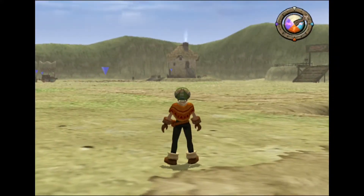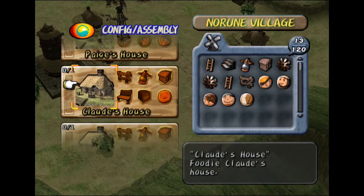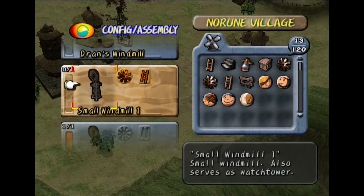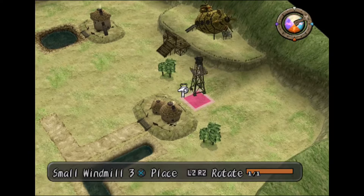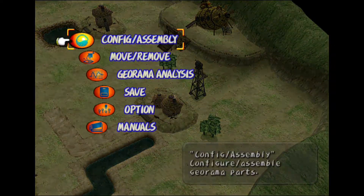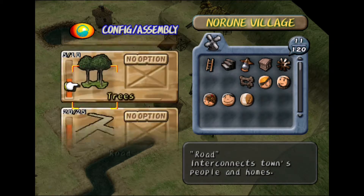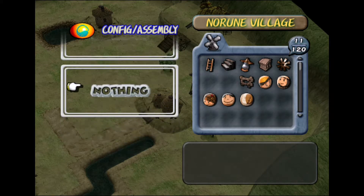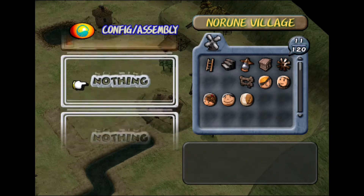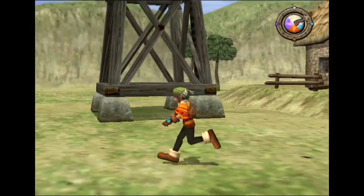Hello and welcome back to my let's play of Dark Cloud 1. I'm going to do some Georama very fast. I don't think I have everything yet, but I do have the small windmill so I can place that down. I don't feel like placing down the bridge, river road, or tree parts right now, so I'll check around for any treasure chests very fast.